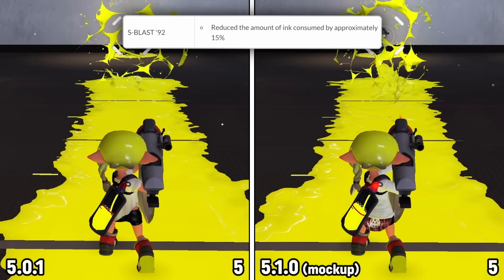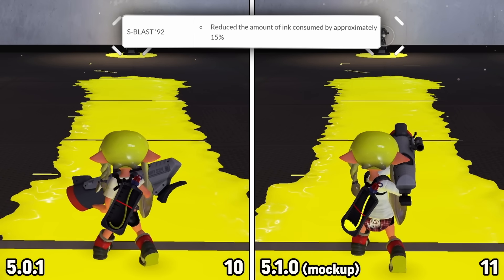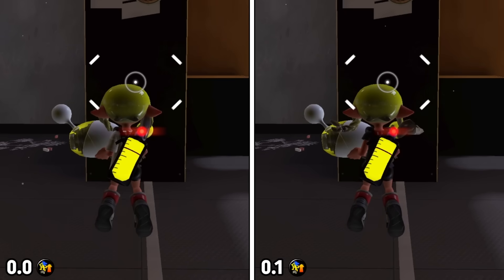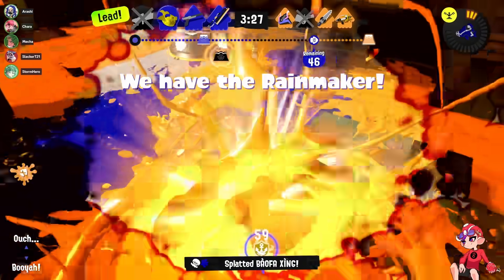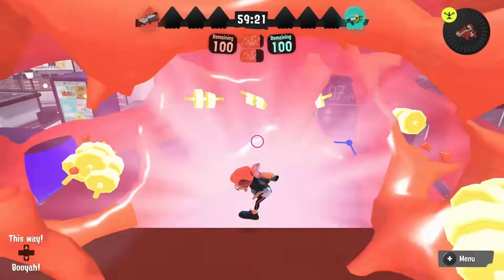S-Blast 92 is getting some buffs — ink efficiency is being increased by roughly 15 percent, which will be very close to or exactly 12 shots. On top of that, Intensify Action will stack better for the short range mode, so maybe we'll run one sub Intensify like you do with Luda. The main problem with this weapon is that it's attached to Reef Slider, but if it gets a different kit or a slider buff in the next patch, this could be a nice change.